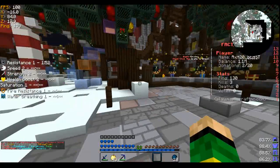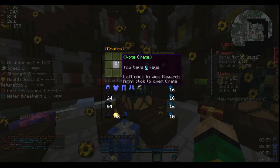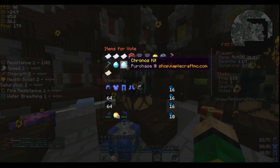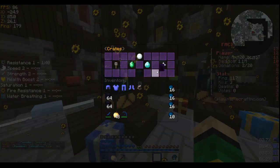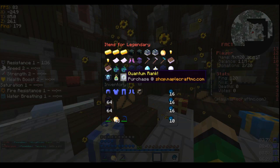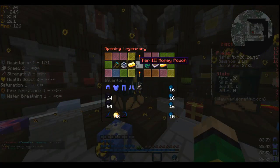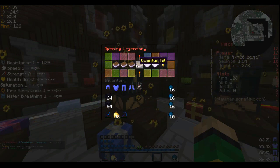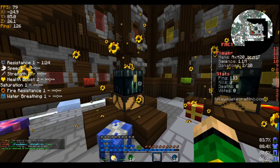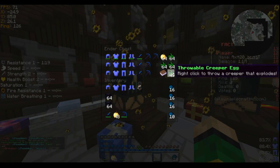Now I'm gonna go ahead and open up a key. The voting link doesn't work for some reason — they changed it to only one link so far but it doesn't work, even though I've already voted and it came through. I do have a legendary key to open, hopefully I can win a better rank. We don't really need chunk busters. 10 throwable eggs — I have 39 so 49 now.